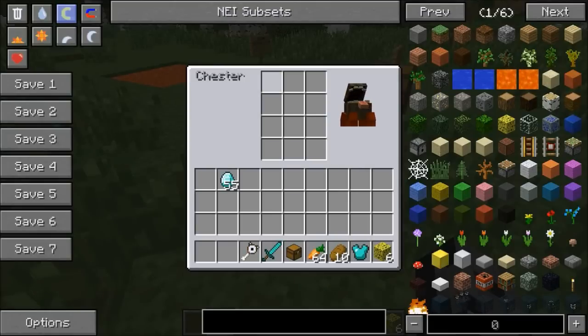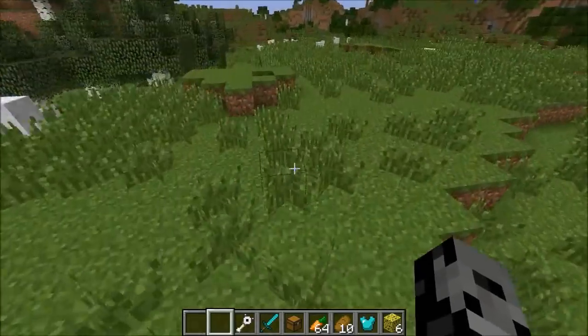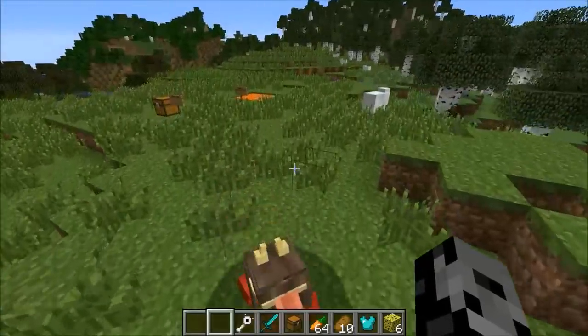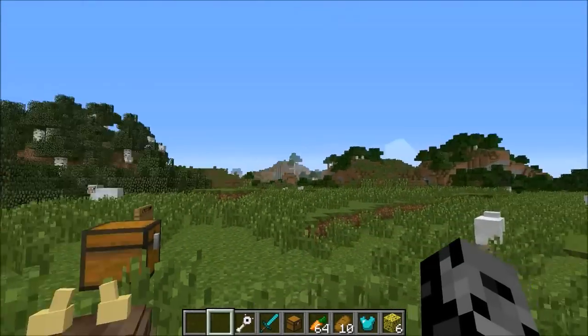After the upgrade, Chester has changed colors and is much improved. He's now got 12 slots instead of nine, so it's kind of cool — he's like a better version of Chester. He's got the same amount of health but you can store more stuff. I thought it was a cool feature; I like how it was a secret, but now it's probably not a secret anymore.